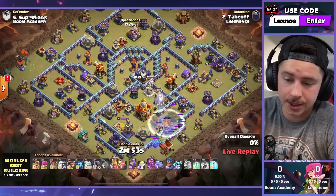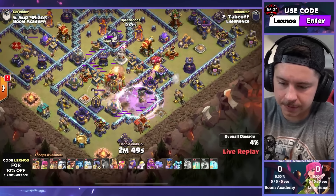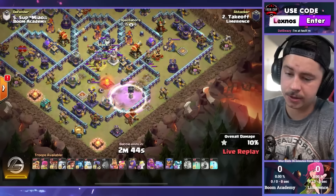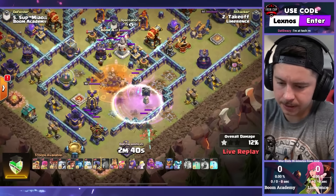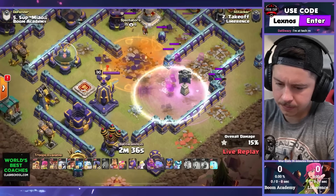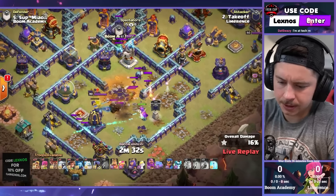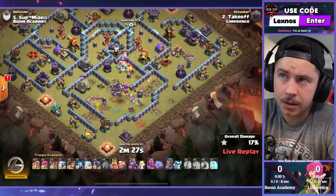Versus Limerence — let's see who's gonna be victorious. Early super archer blimp from Limerence. There were a lot of traps but he still has super archers alive, gets the town hall, pulls the tornado trap, partial CC pull. Should be able to get the monolith here — maybe not, maybe yes. A lot of headhunters, a lot of super minions, does get the monolith.